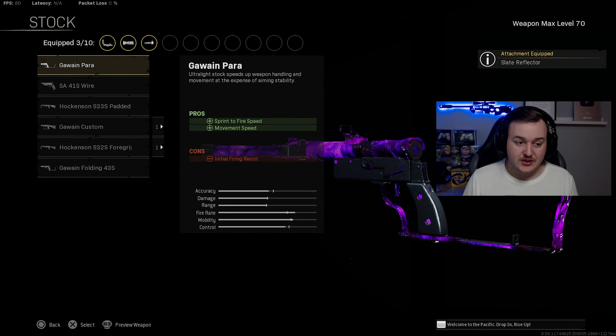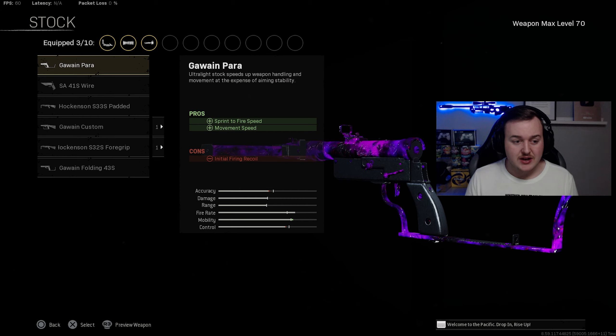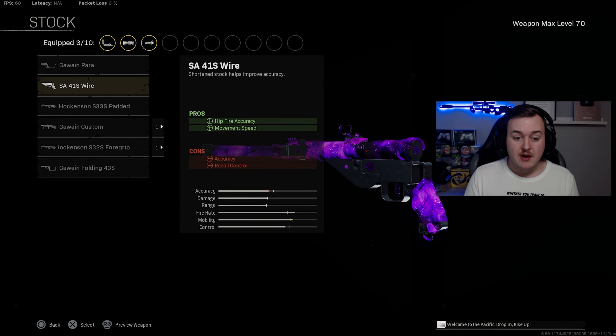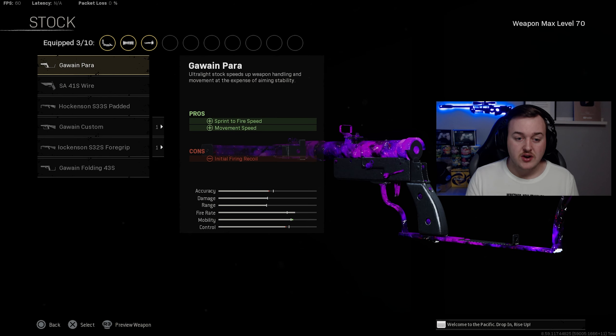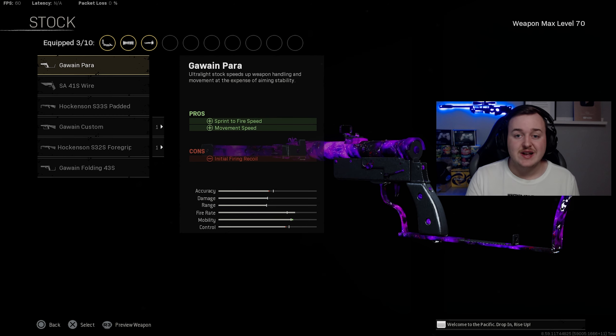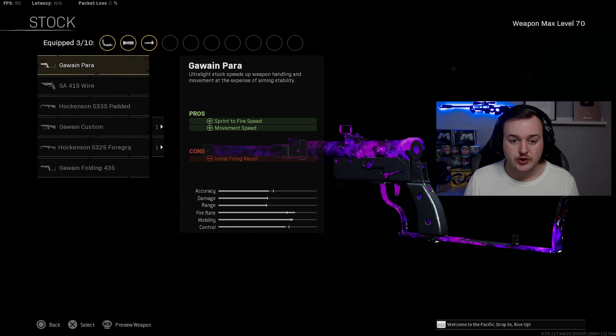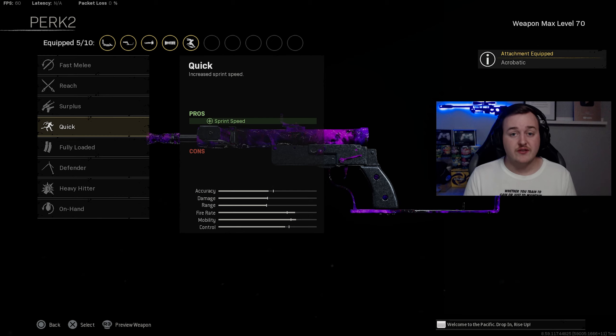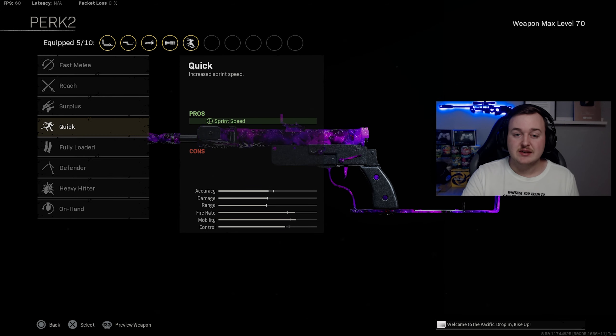For the stock, you can use the Gauntlet Para Stock or the Wire Stock. The Wire Stock gives movement speed and hip fire accuracy but lacks recoil control, so we're going with the Gauntlet Para Stock for sprint-to-fire speed and movement speed. For Perk 1 we're using Acrobatic for movement speed, and Perk 2 is Quick for extra sprint speed — our mobility will be super fast around Fortune's Keep, Rebirth Island, or Caldera.